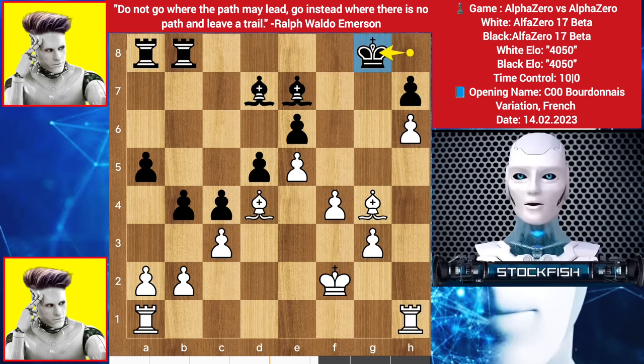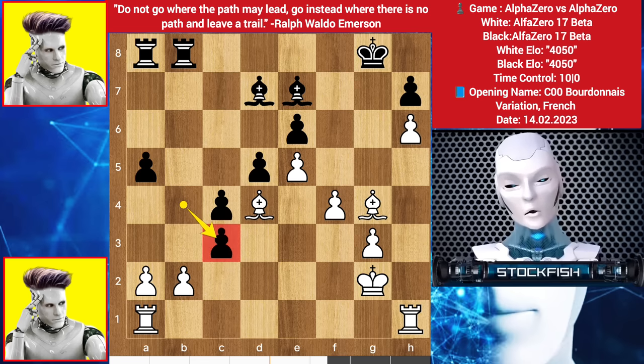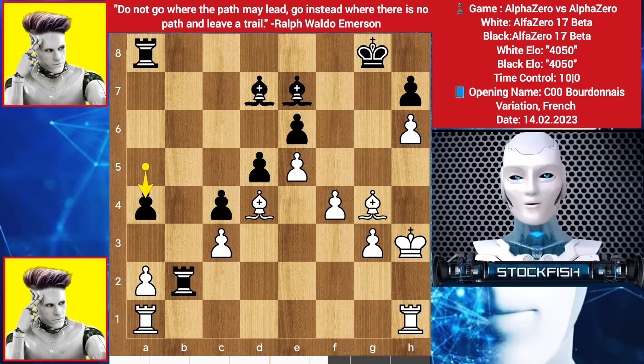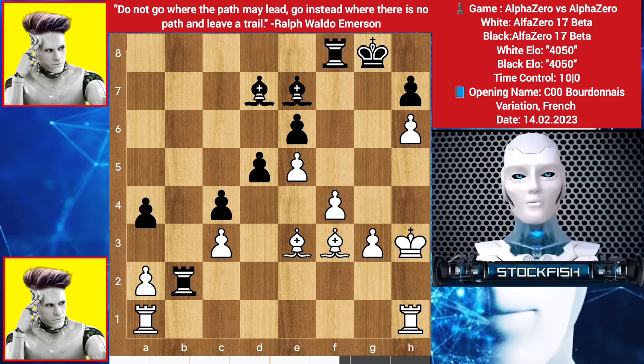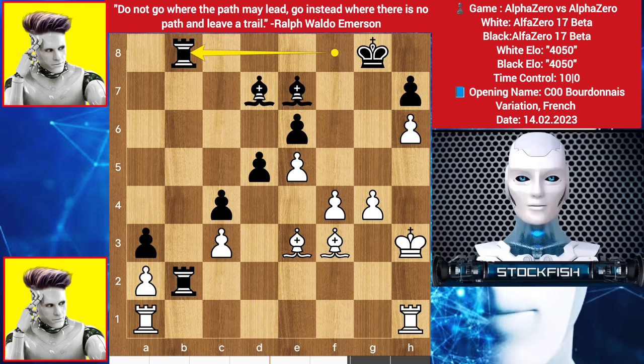King slides to g8, getting out from here. King to g2 — white wants to play rook here. F5, takes, bishop takes, making a passed pawn, pawn takes pawn, pawn takes, rook b2 check, king ups, a4, bishop here, rook slides, bishop e3, a3, g4, threatening to play f5. Rook slides to b8, we have g5.